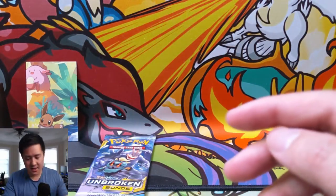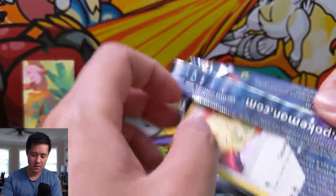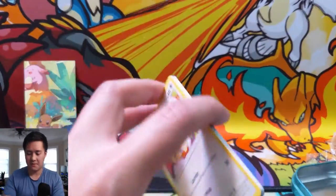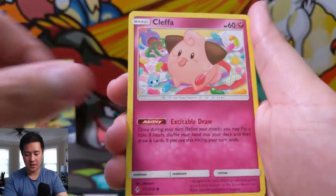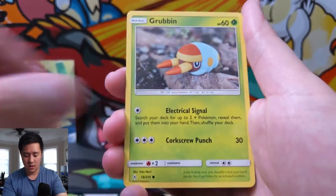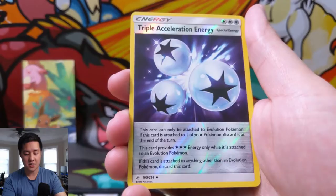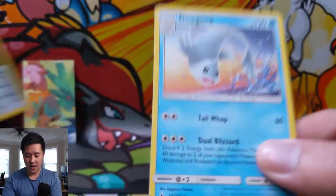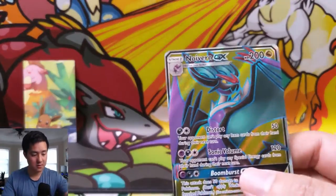Let's see if we can't get some last-pack magic with this Marshadow pack art. Even if we don't, I'm considering this a win with that Full Art pull. We got Water Energy, Klefki, Happiny, Dustox, Island, Meowth with the Larvitar plushie art, Geodude, a Lint... Froakie, Triple Acceleration Energy for the reverse - nice card right there - and then just a regular rare Dewgong. I still call it a win with this Noivern Full Art. Let's grab a sleeve for this guy.